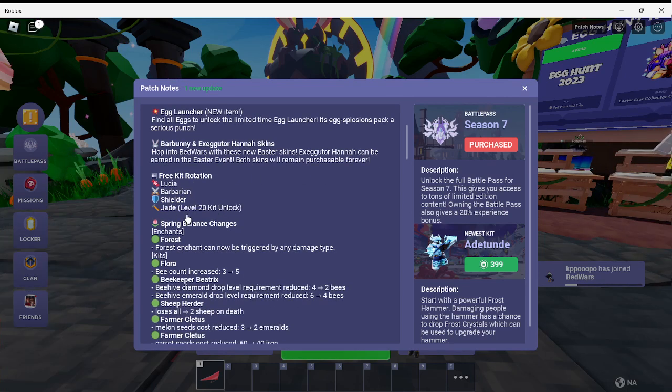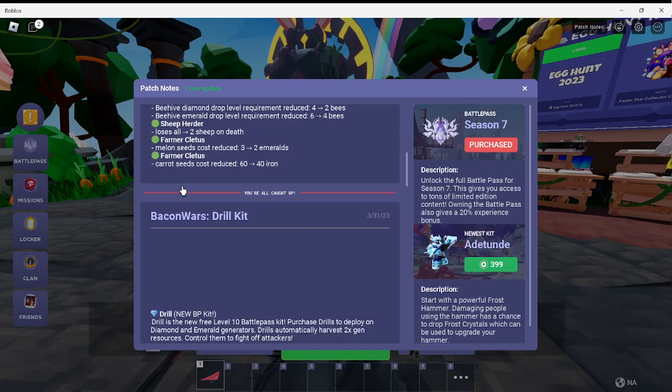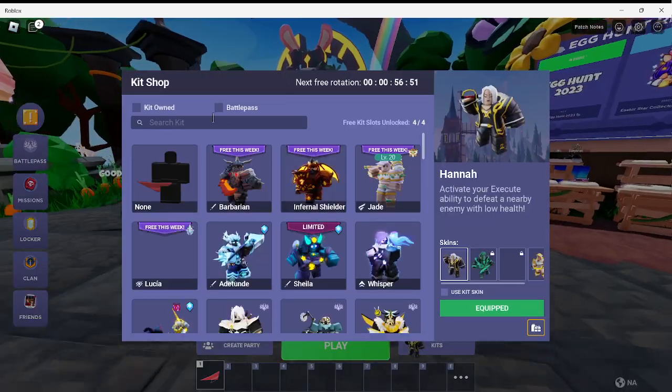Free kit options include Lucy, a Barbarian, Shielder, or Jade. There are also a bunch of spring balance changes — you guys can read those if you want. So I'm gonna get right into this.